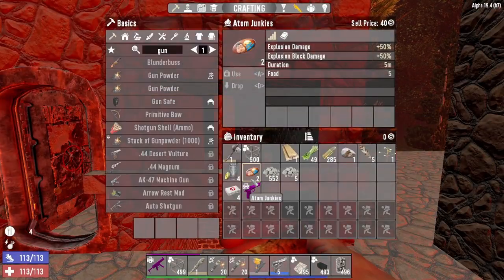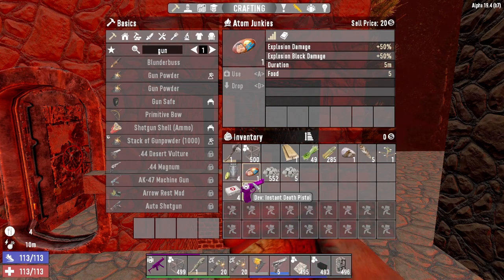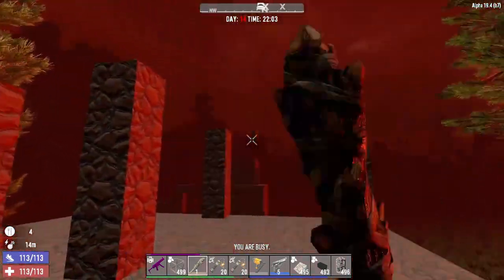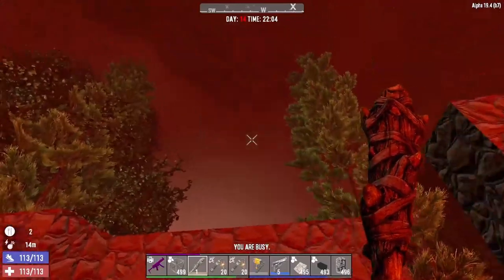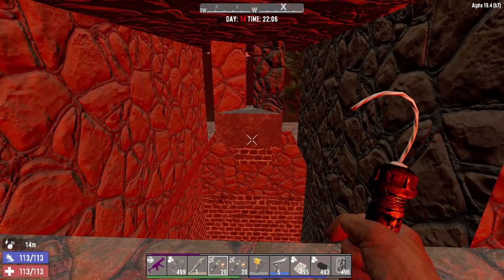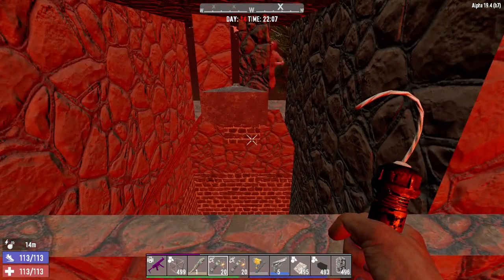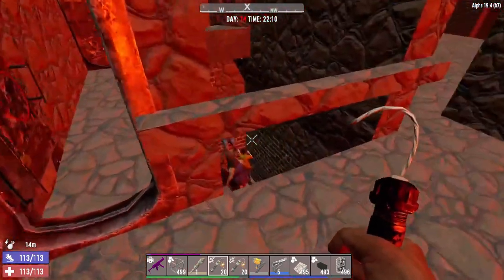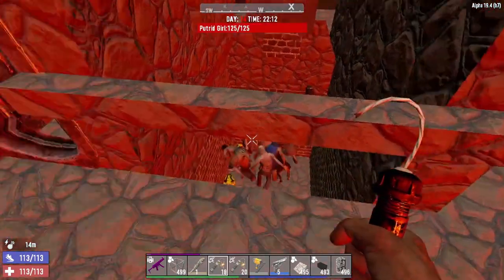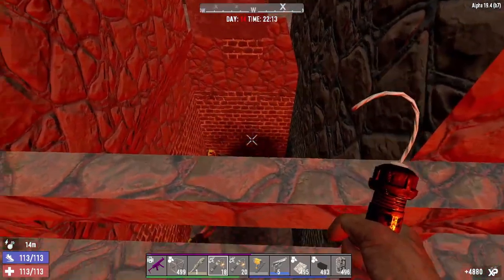Alright, let's do the horde night. I'm eating three atom junkies — I might get some vultures since I didn't finish the roof. You can put some spikes just right above for that. We're getting some dogs this time. Make sure everybody gets in — two pipe bombs is probably more than enough especially with the candies. And it sure was.